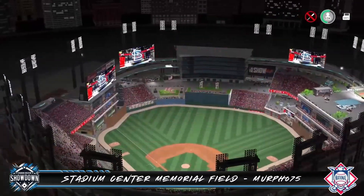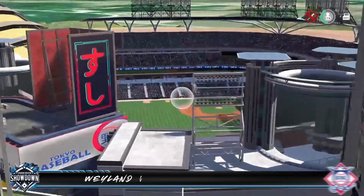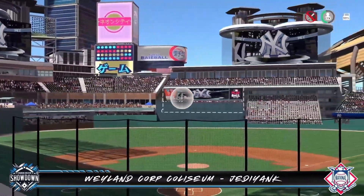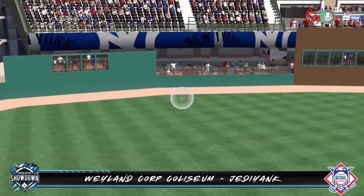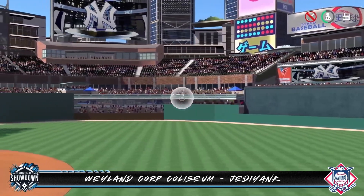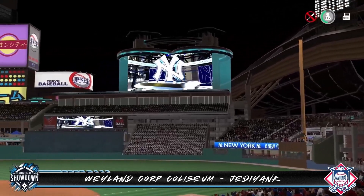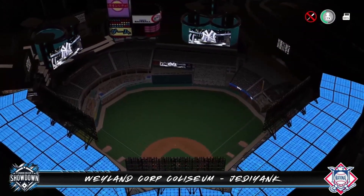This is another awesome build by Murph — he's another guy whose stadiums I'm always excited to check out. Let's check out the next entry. Next up is an entry from the first ever showdown champion — this is Wayland Corp Coliseum by Jedi Yank. This park sits at a low elevation of just 100 feet and is located in Sewell City, USA. The right field corner hosts a kids ballpark and two levels of seating, including a restaurant below the stands with windows built into the wall to check out the game from. Center field has a great skyline behind the stands and I really like the suites between the upper deck and bleachers. He's even included vendors behind the bleachers for detail — no spots missed here.